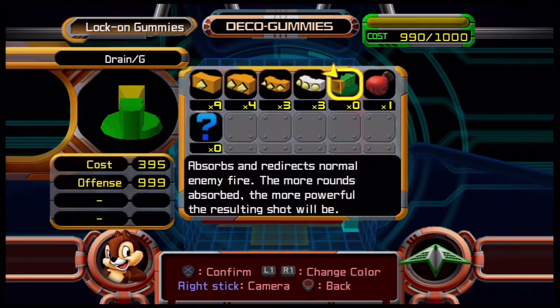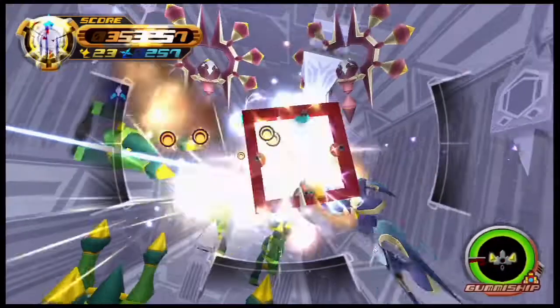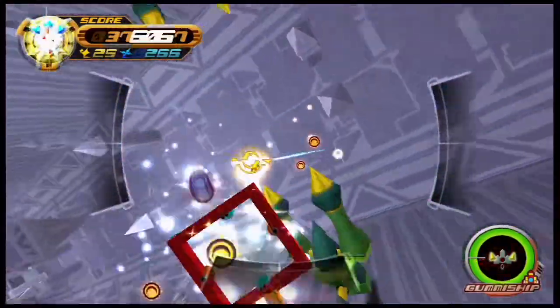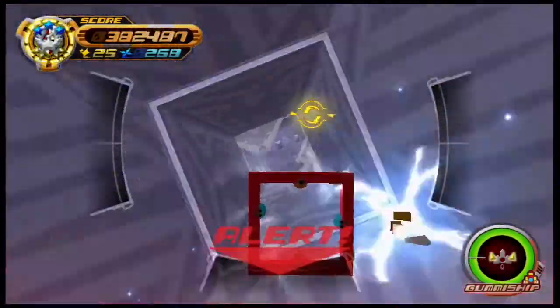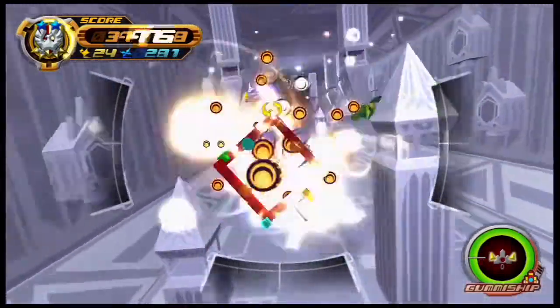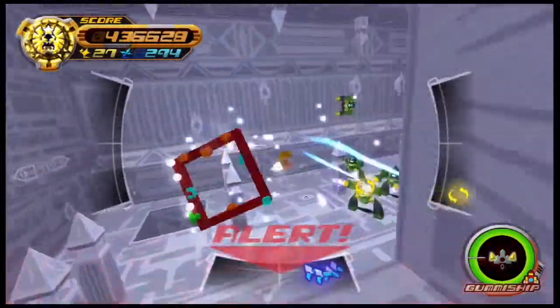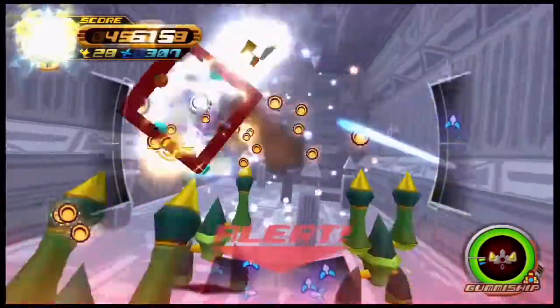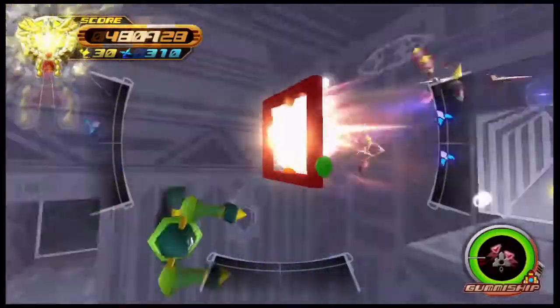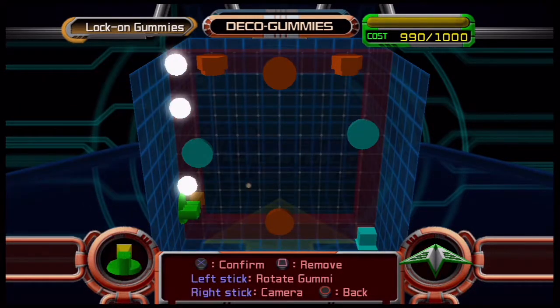As you can see, all my stuff is on the outside area — there's a reason for that. The game is designed so that all the enemies fire towards the middle, because that's where most of the hitbox is. If you design your ship to be on the outside, the lasers won't penetrate as easily and you're less likely to get hit.